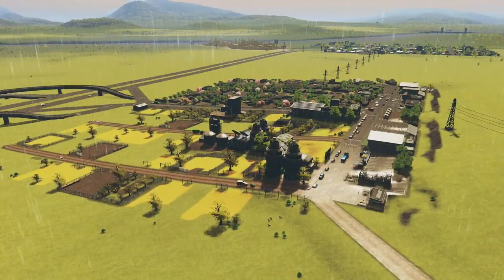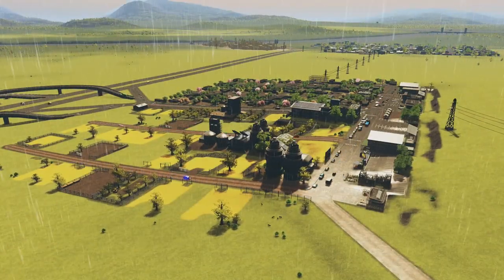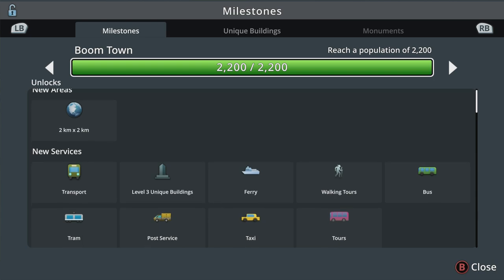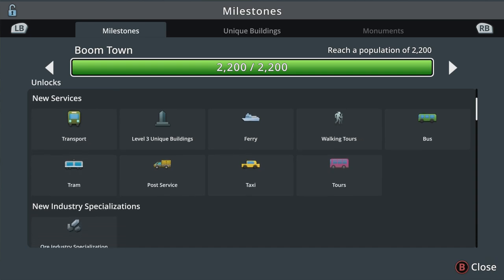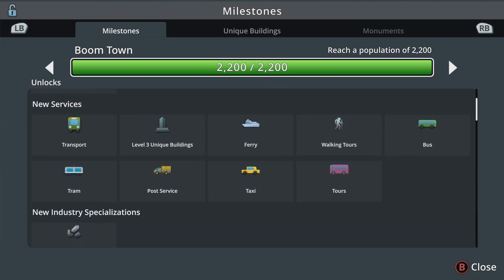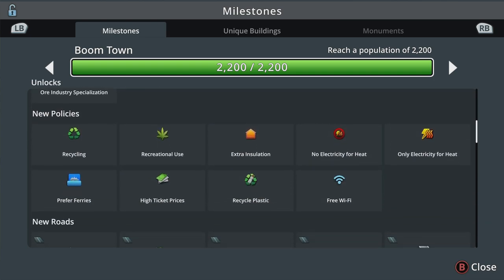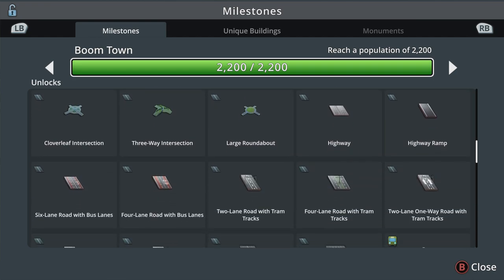Welcome back to Cities: Skylines how-to episode number five. In this episode we're going to cover a lot of the things from the Boomtown milestone, which for this map is 2,200 population — it may be different on other maps. The things you're unlocking should be the same. There's a lot here specific to certain DLC, so I'll cover those each in their own video, but I want to go over basic transport options, industry specialization, and some policies — including some I forgot to mention last episode.